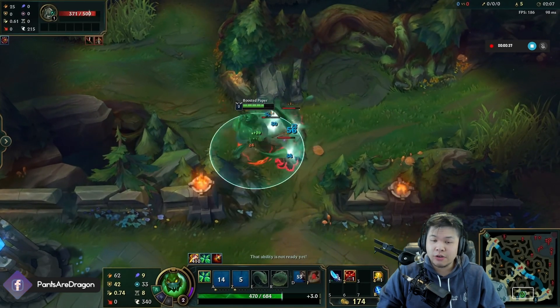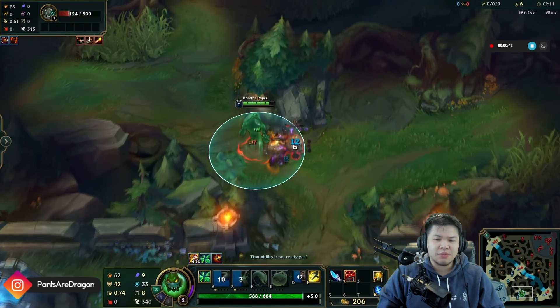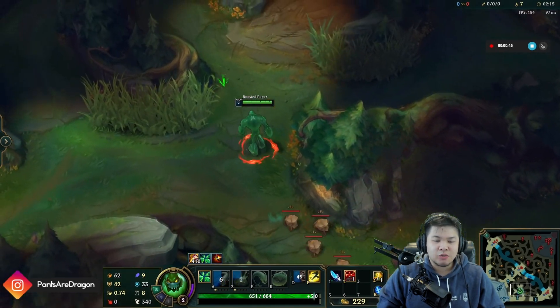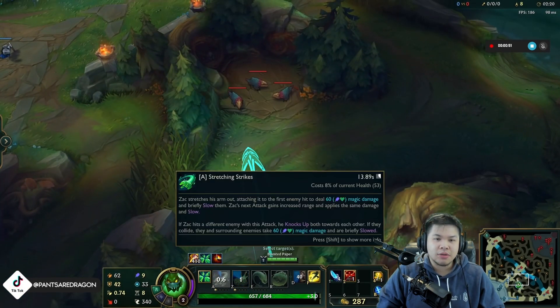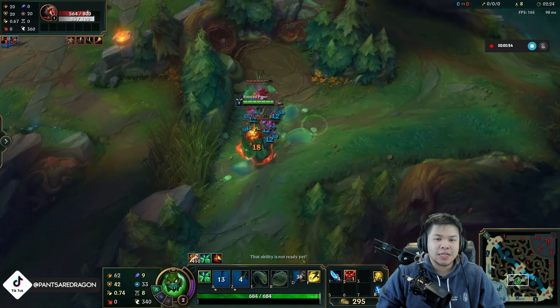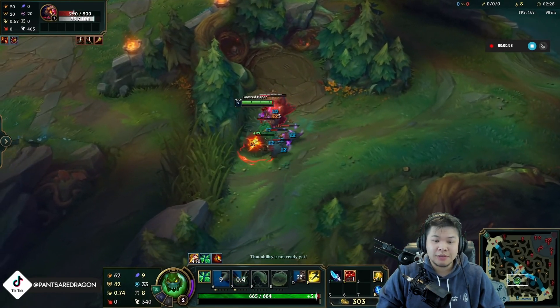And he gets a record of 3:16, which is insanely high for Zac with the new buffs on PBE. So he's smacking both of them. What he's going to do with these minis is wait for his cooldown, walk back, and get that. Then he's going to Q the mini Wraith and walk up to the big Raptor and just auto attack the big one and pick up his blobs. You can see the blobs are doing a lot of damage to the jungle.